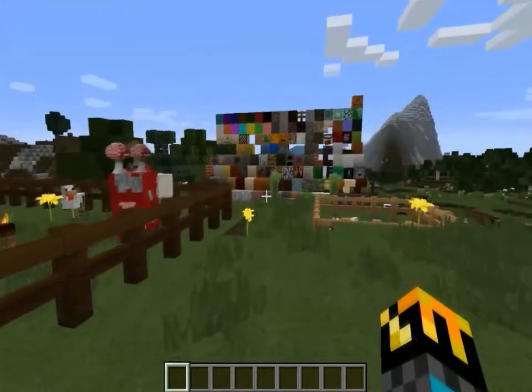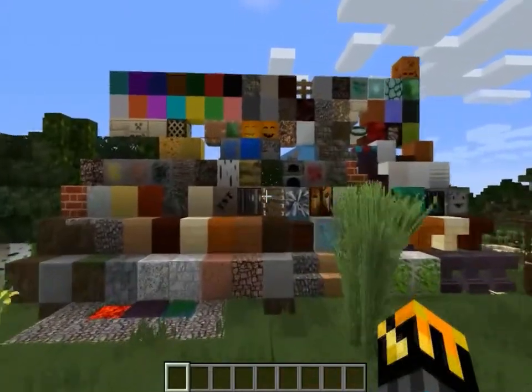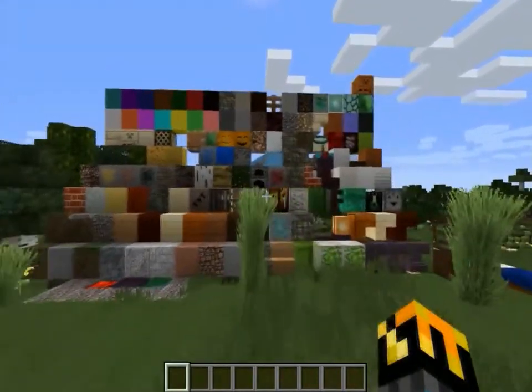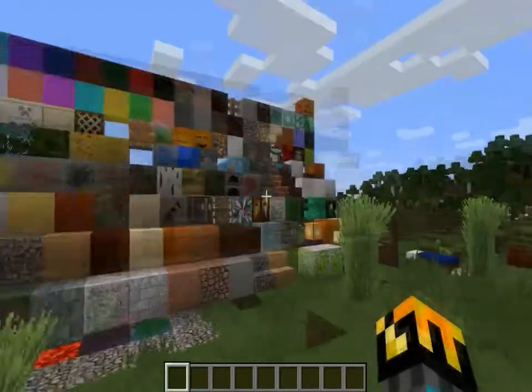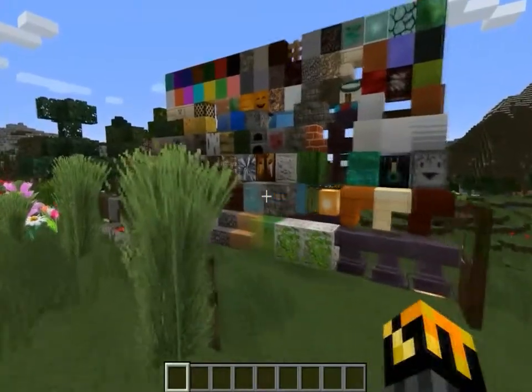Starting off is T64 Craft and as you can see it's pretty good. Category 1, Realism, it scores a solid 5.5. You may not think that's big, but that's huge compared to normal Minecraft graphics.